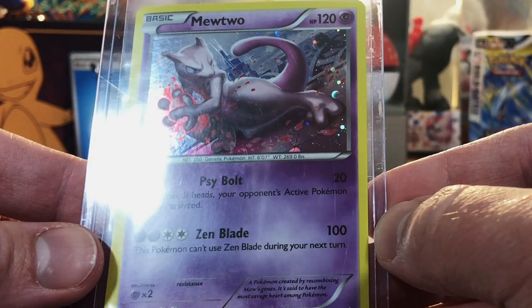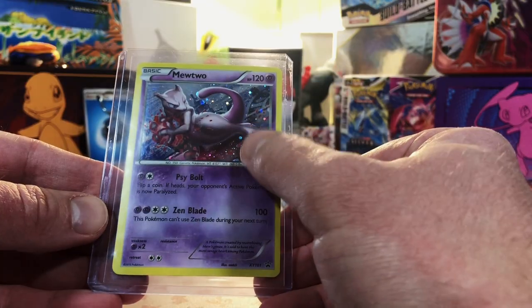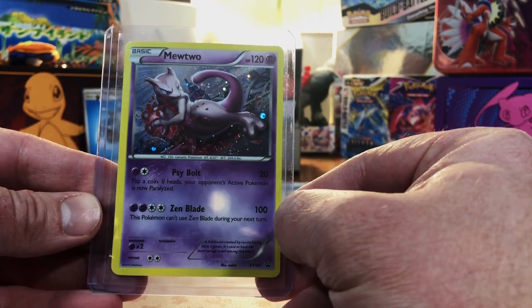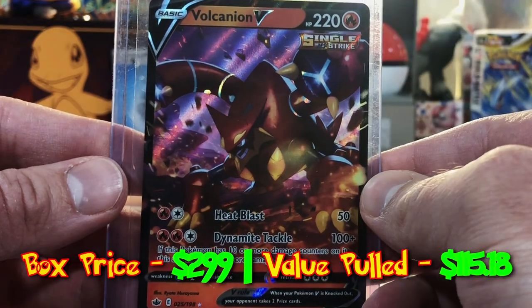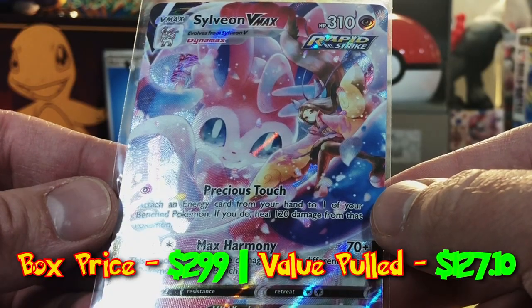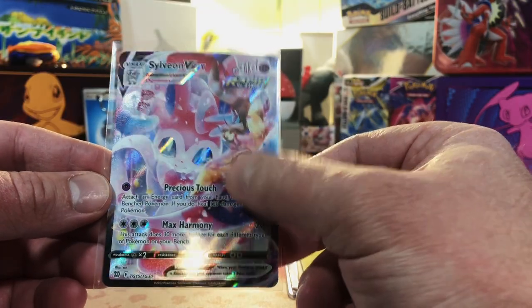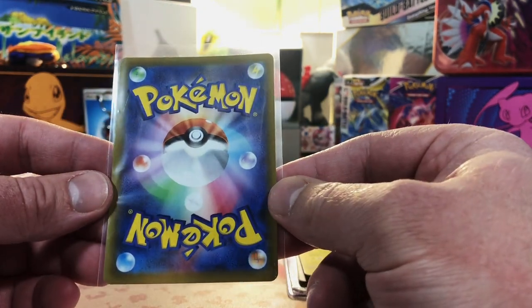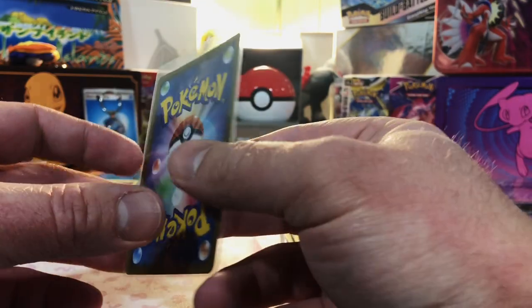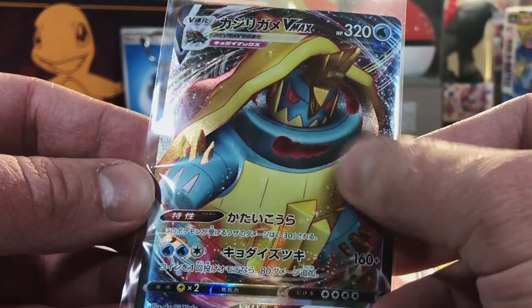A Holo Mewtwo — it's an X and Y Promo. Very nice, I have not seen this one before — sweet looking Mewtwo. A Volcanion V — looks good. A Sylveon VMAX Trainer Gallery Full Art — very nice, I have not seen this one before, it looks super nice. And a modern Japanese card — they always look pristine. A something VMAX, I have no idea what Pokemon this is, but we'll take it.